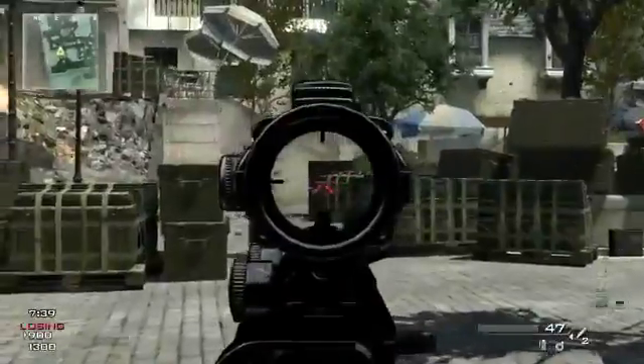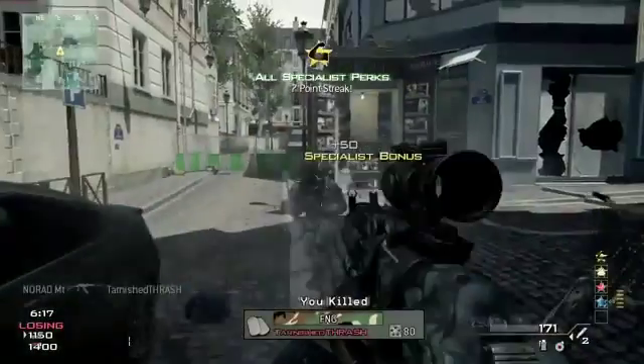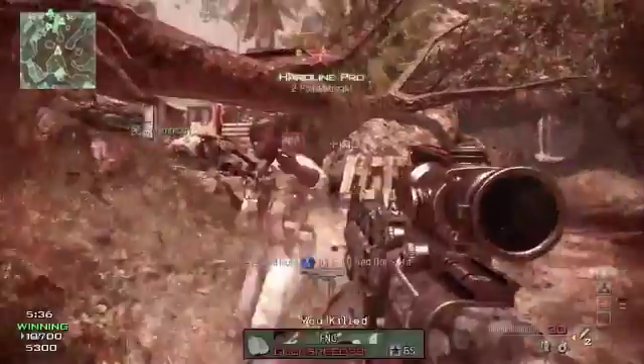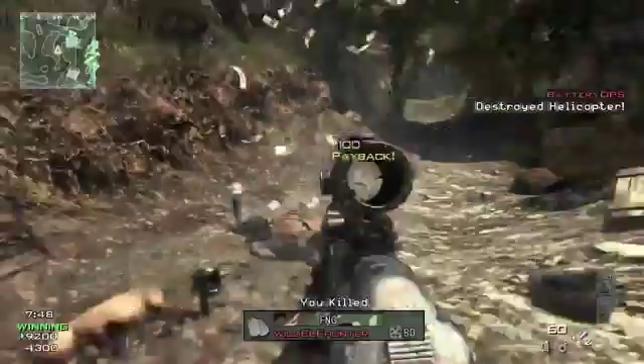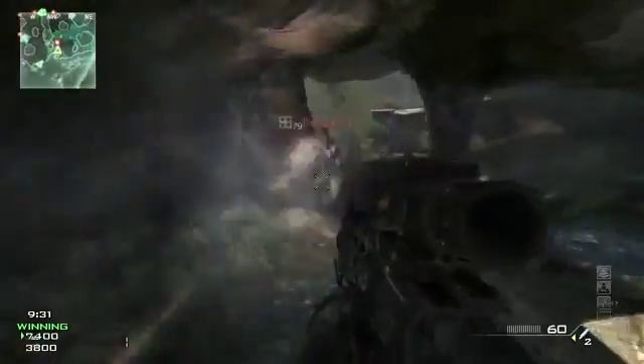The third strike package is called the specialist package. You start your character with three perks. When you get your first two kills, you'll unlock a fourth perk. Two more kills, you unlock a fifth perk. You unlock new perks every two kills, so at eight kills you have every perk in the game. It felt like a fighting game where you have that little bar at the bottom corner that fills up as you get hits and you use it to become more powerful. You become superpowered as a soldier, not relying on an AI helicopter or whatever to get kills — your character basically becomes the super one.